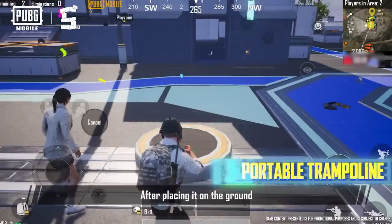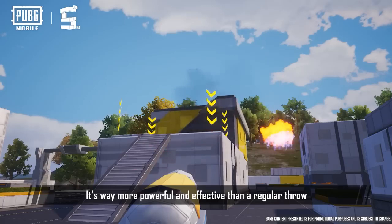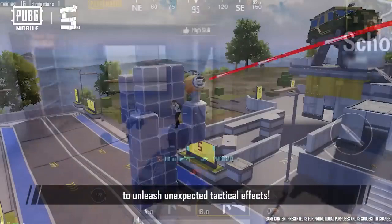Players can launch themselves with the Dual Purpose Cannon to travel long distances, or launch all kinds of throwables as ammunition — it's way more powerful and effective than a regular throw. Get your creative juices flowing and come up with different combinations to unleash unexpected tactical effects.